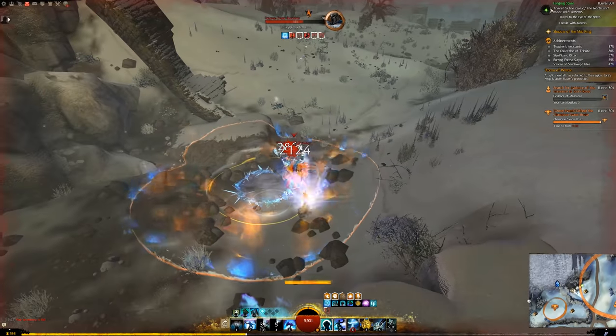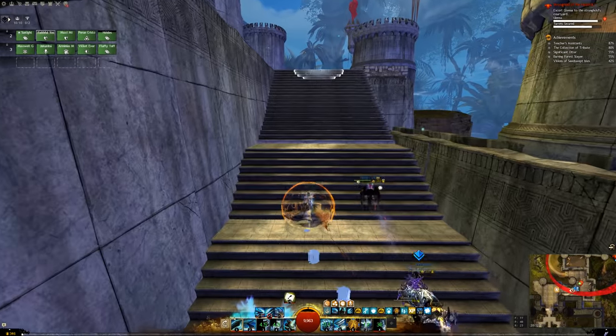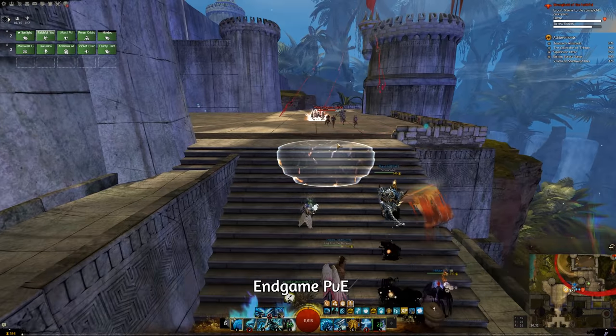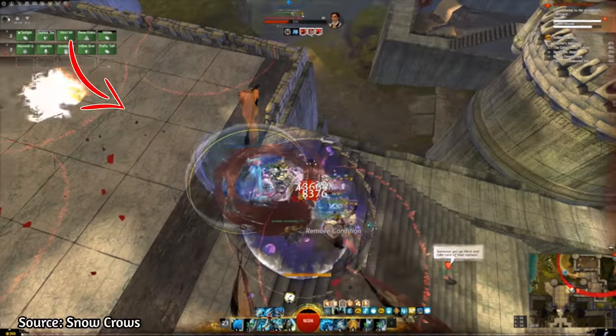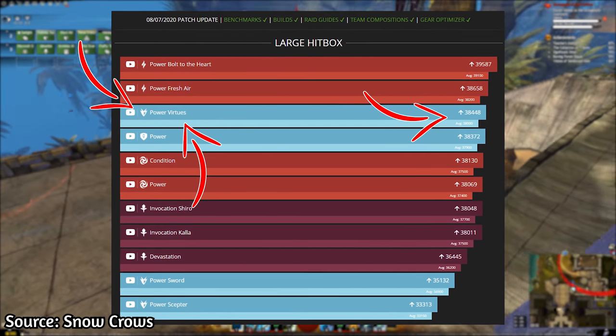Alright, that wraps up my favorite open world PvE builds. Let's move on to the endgame builds for the Guardian. The first one is my favorite and I think you can use this build in open world PvE as well — the build I'm talking about is the Power Dragon Hunter build. This build is so strong that it benchmarks as one of the highest DPS builds in the game.